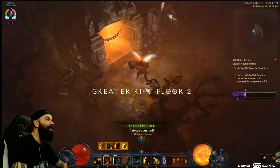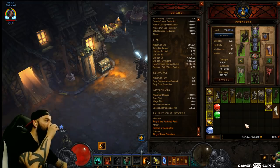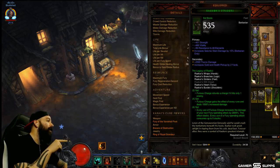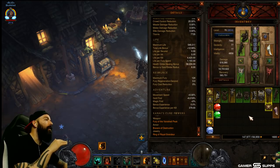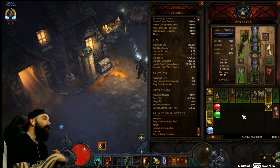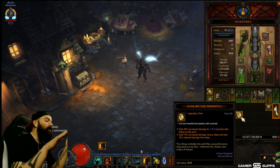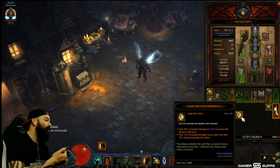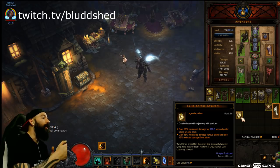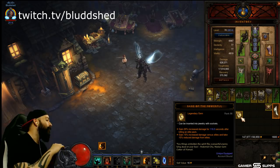Let's get into more recommendations — this will be in the description. This is your first push build: an IK Raekor Seismic Slam push build. This is the kind of gear you'll have early game. You can use it as a speed version too — just pop in Nemesis Bracers. The concept is the same: charge, charge, charge, then empty your Fury bar to heal yourself. The first gem you get every single season is Bane of the Powerful — one of the best all-around gems for speed farming that you'd use the whole season. Complete your first GR, even GR1 or GR10, to get it and start leveling it up right away. It's super important — it's just free damage.